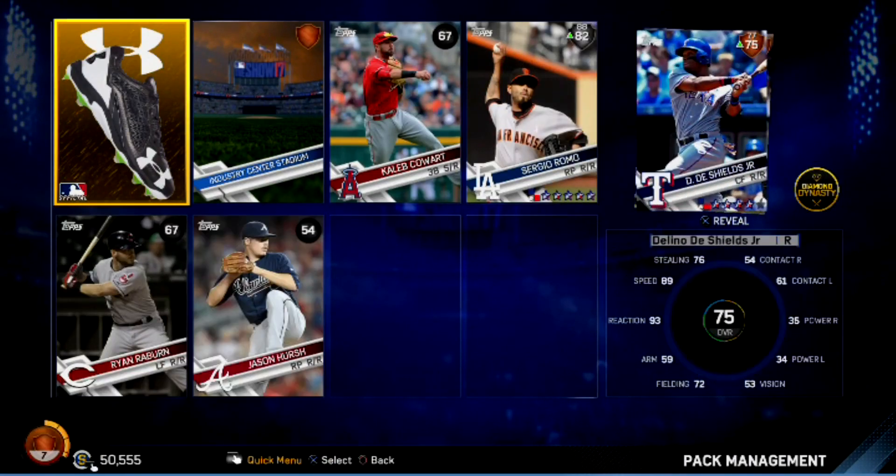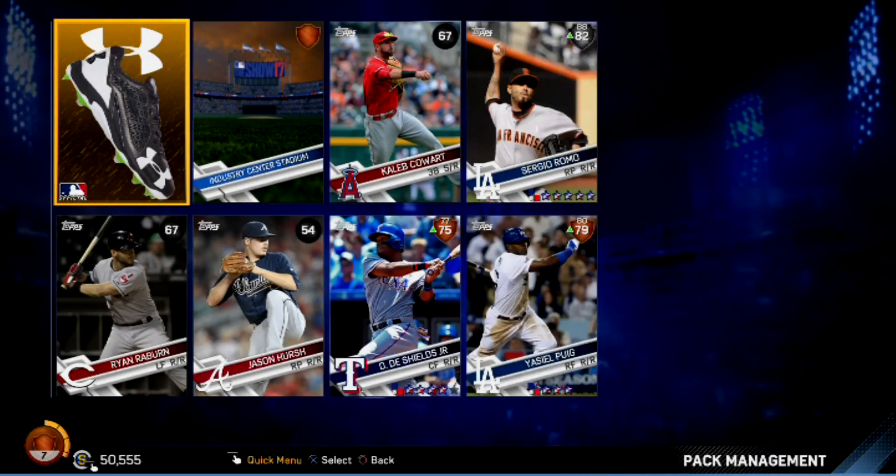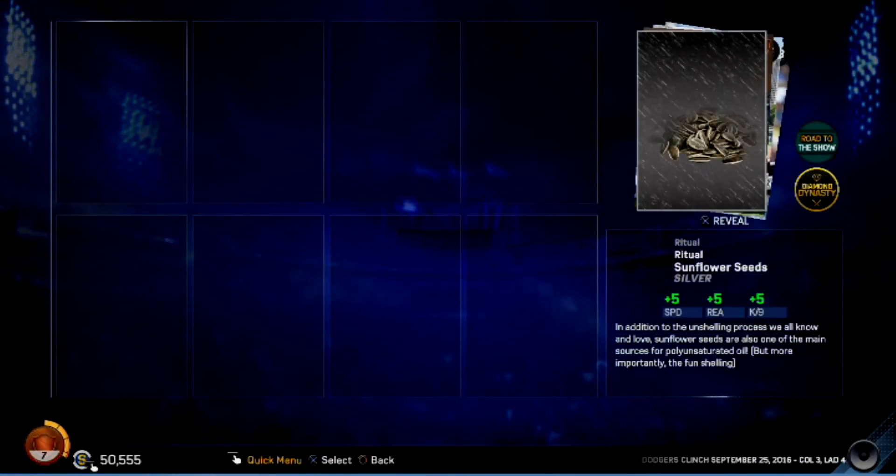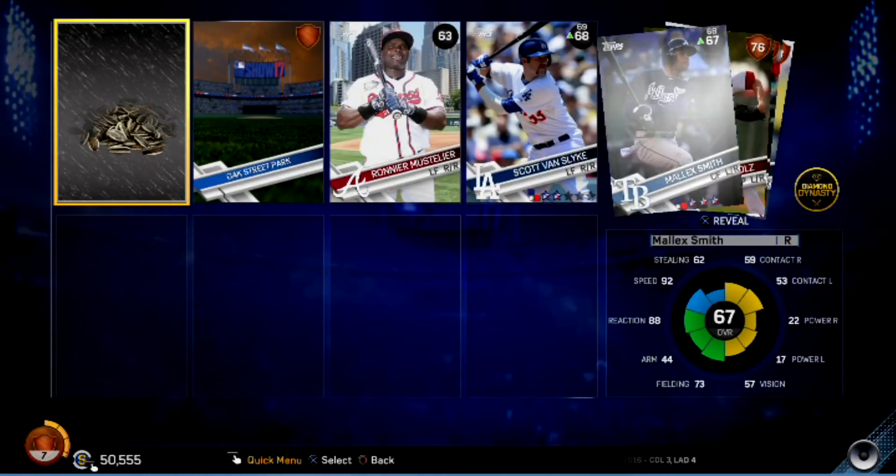Gold cleats — just what I always wanted. But we do have a silver player: Sergio Romo. Our pitching staff is going to be decent. Another Yasiel Puig — nice for collection. But other than that, everything else is just kind of poopy. Moving on.